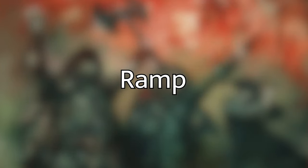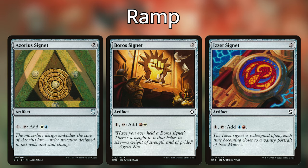To start the deck off, let's go over the ramp package. Not having access to green means we're relying heavily on mana rocks. We're playing all three Signets in our colors with Izzet, Boros, and Azorius. Each of these costs two mana, enter the battlefield untapped, and have an activated ability where we pay one mana in and get two mana out.